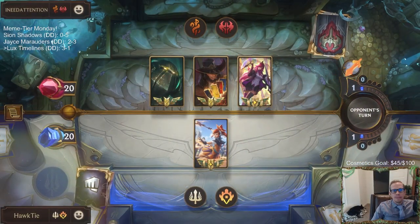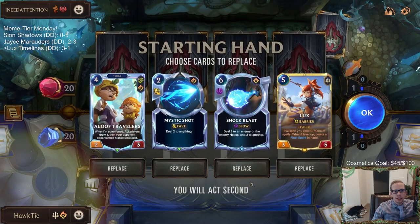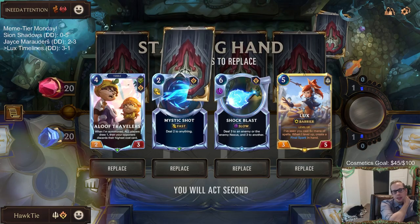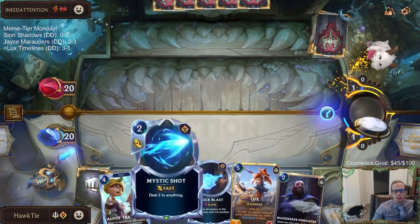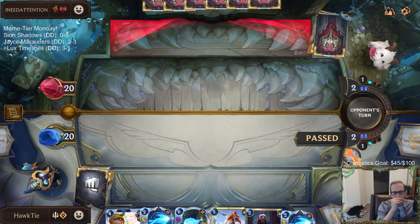Nautilus, Twisted Fate, Katarina — so I don't know exactly what's going on here but it's probably pretty sweet. I'm going to keep this hand. Aloof Traveler is good against Nautilus. We have a round three six-mana spell. Mystic Shot is just always an all-star. Lux is our champion. Just kind of keeping everything.